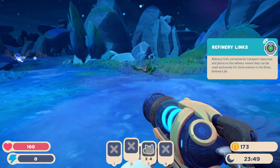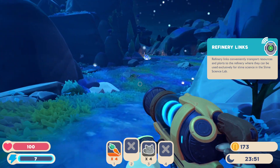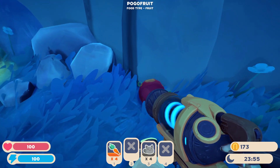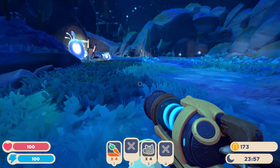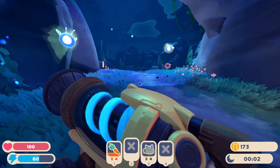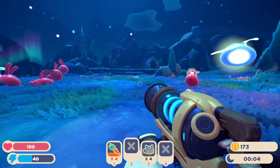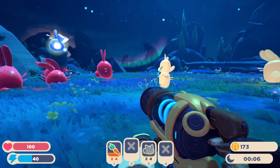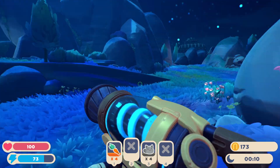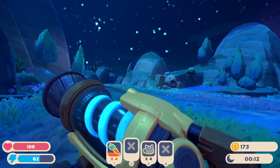I wonder where I can find the cotton slime's favorite food. What's that — that's a pogo fruit. It was blue when I saw it in the Slimepedia so it must blend in pretty well. I wonder if I've missed any. Hmm, is this it? No, it's just a flower.